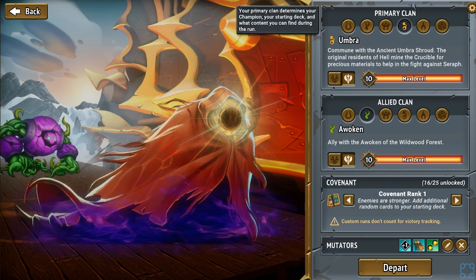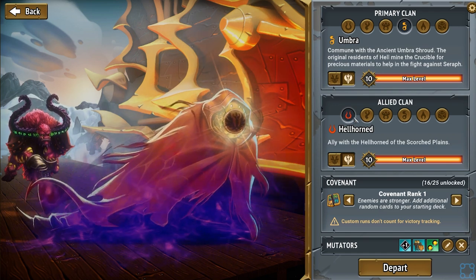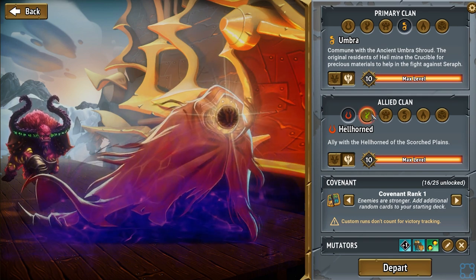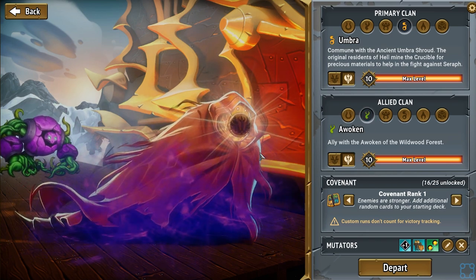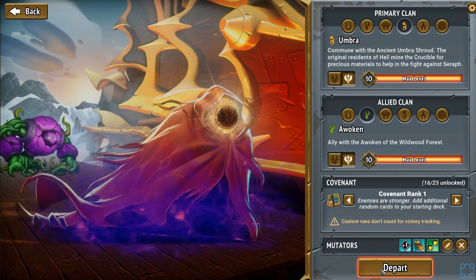Get the Eaton Champ? We can do that. And then do we want to do Hellhorned or Awoken? Because I feel like those are the other good secondary options. Awoken? Okay, works for me. Let's get Steward on everybody's asses.